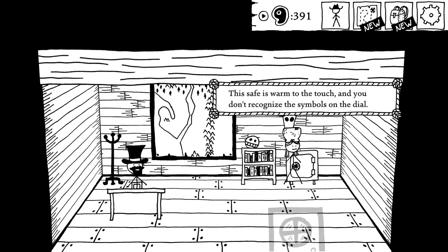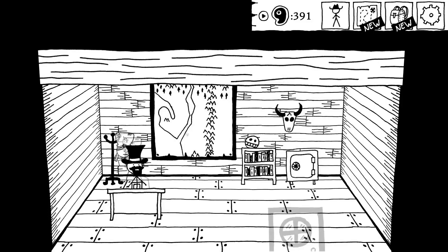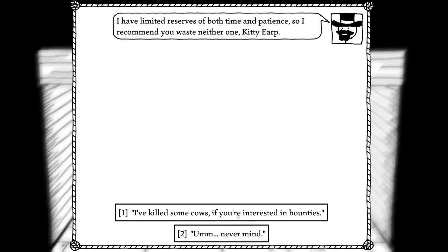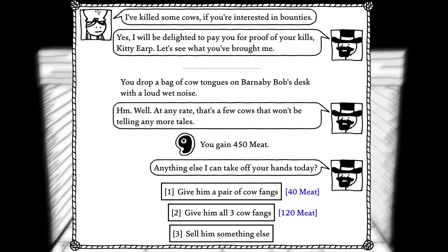Can I rob you? Safe is warm to touch — you don't recognize the symbols on the dial. The other half is bound on human skin. Bob recommends not wasting time. I've killed some cows — if you're interested in bounties: 'Yes, I'll be delighted to pay you for proof of kills. Let's see what you got me.' All fifteen cow tongues — you drop a bag of them on Barnaby Bob's desk with a loud wet noise. 'Well, at any rate, there are a few cows that won't be telling any more tales. Anything else I can get off your hands today?'